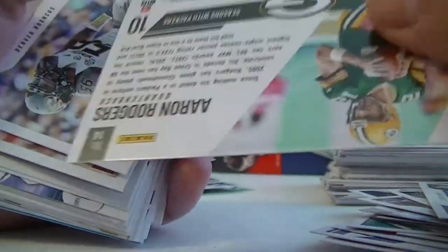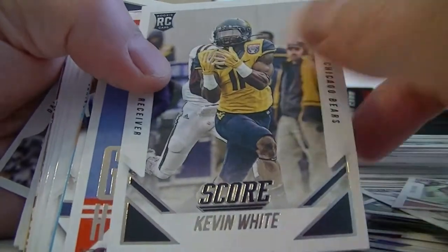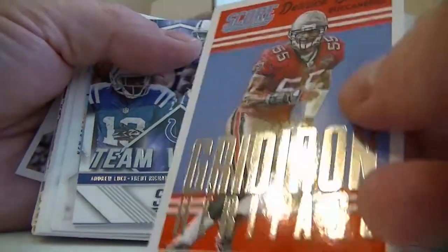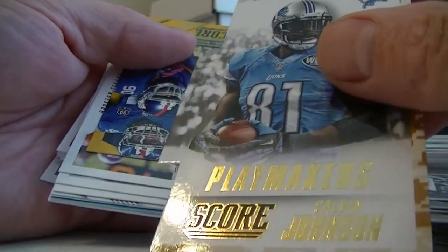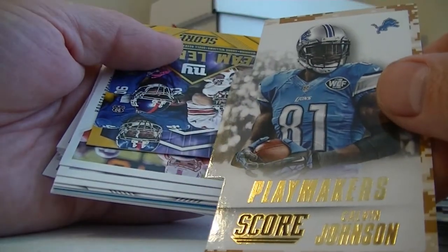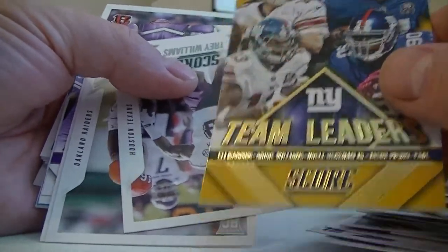Got an Aaron Rodgers red - I think it's a red parallel. Ray, Mike Davis. Got a white. Brooks. Red Gridiron Heritage - I like those inserts. There's a Playmakers Calvin Johnson camo, very cool, nice die cut. There's a yellow Team Leaders - yellow or gold. I need to see which ones are the shorter prints - probably the yellow. We've seen a lot of greens.